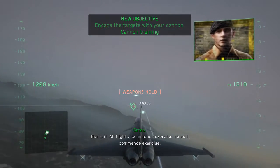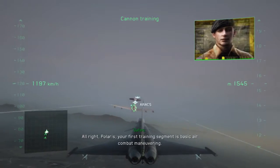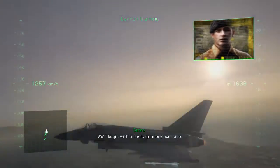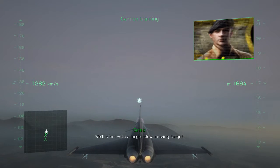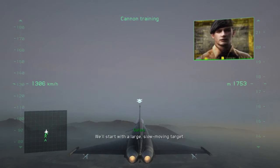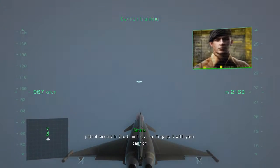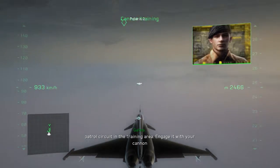Commence exercise. All right, Polaris. Your first training segment is basic air combat maneuvering. We'll begin with a basic gunnery exercise. We'll start with a large, slow-moving target. Check your radar. There's an AWACS plane flying a basic patrol circuit in the training area. Engage it with your cannon.